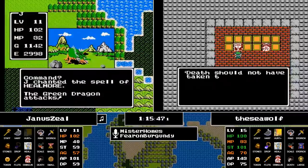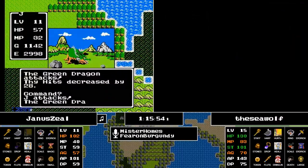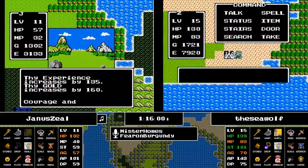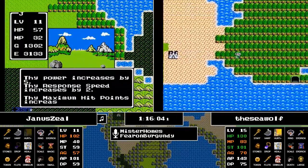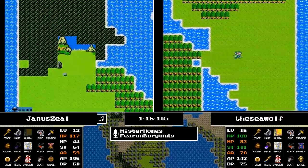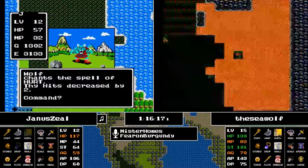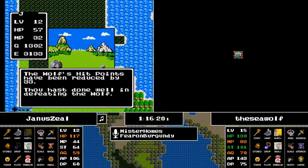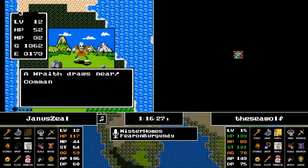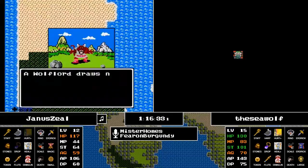These enemy encounters are not making it easy. Right now, there's a death — they're about 40% to run from a Red Dragon, so you should expect it to take at least three tries. Seawolf is going to give it another go. A missed input entry — he meant to go to Healmore and didn't — ended up causing the death, so Seawolf is just hopping right back onto the horse and trying to ride to victory.